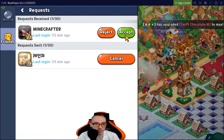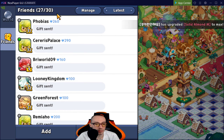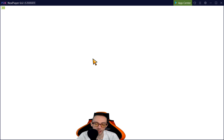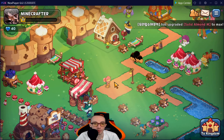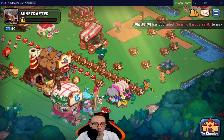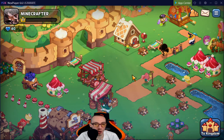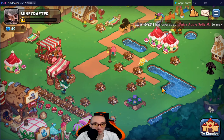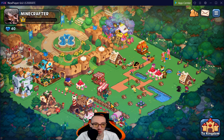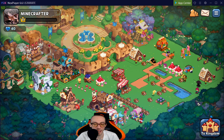Our last one is Minecrafter — a friend request just came in so we're going to accept them and check out their kingdom. They are a low level, going for a Minecraft theme with wood everywhere. It's pretty decent but nothing crazy; it's hard to rank low level accounts because you just don't have a lot unlocked. I'd give you a three to three and a half out of ten.